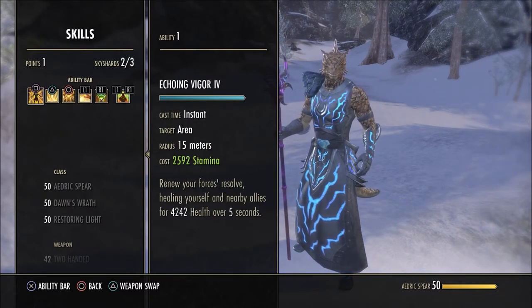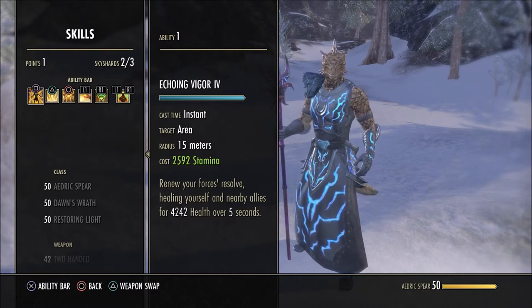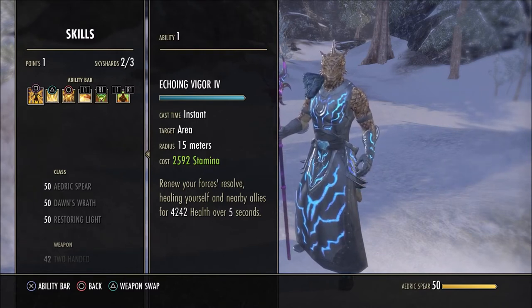Now for the resto bar — this is where your main heals come from. First up, Echoing Vigor — that's a stamina heal, but it's an extra heal over time. There are also bosses which take away your magicka, such as the last bosses in the Shadows of the Hist dungeons, and for those you'll use this plus heavy attacks with the resto staff, which also heals your allies. It's not a lot but it's something. On this bar it's all about heal over time spells — laying them all down gives you plenty of time to switch to the other bar, buff allies, or even do a little DPS.